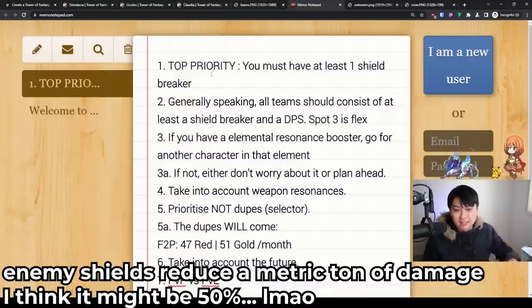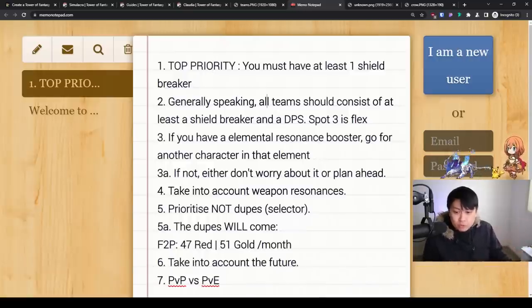If you don't have a shield breaker, the choice is obvious. Your SSR selector — you go get Meryl or King, depending on whether you want more PvE or PvP. Generally speaking, number two: all teams should consist of at least a shield breaker and a DPS, where spot three is flex.